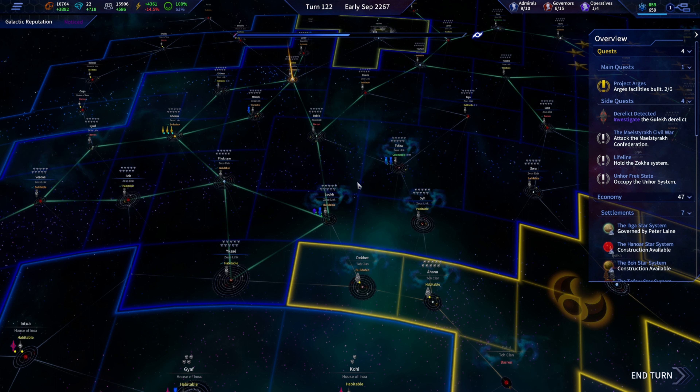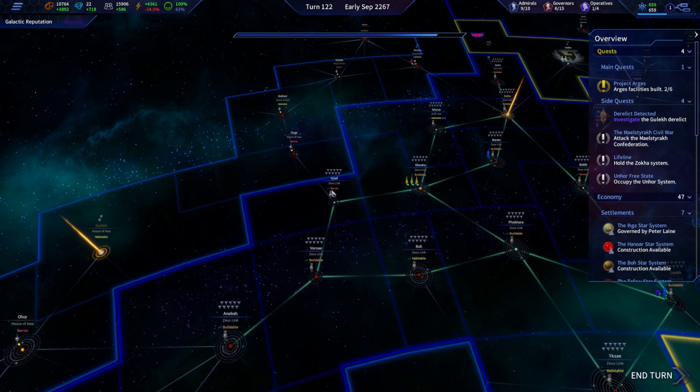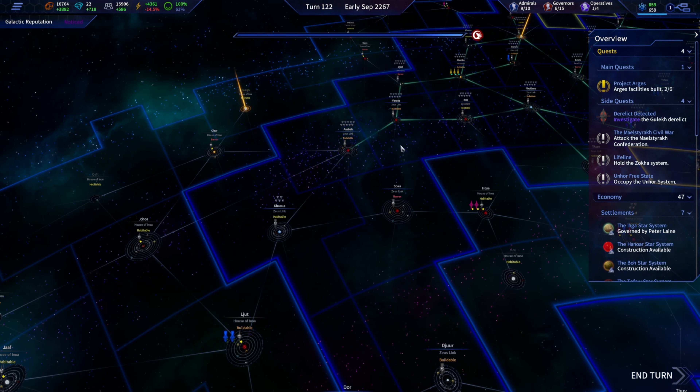Moving the rest of our fleets around — I don't know what we're going to be doing next. If the Anoa clan decides that's about enough of that, we better be able to hit them hard and quick. Maybe start positioning fleets up around the border — some here, some there, and a couple around here.